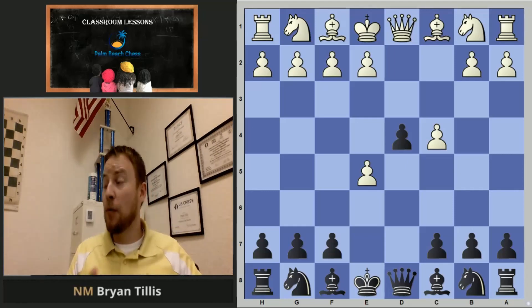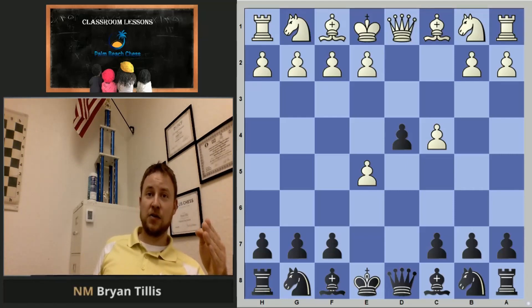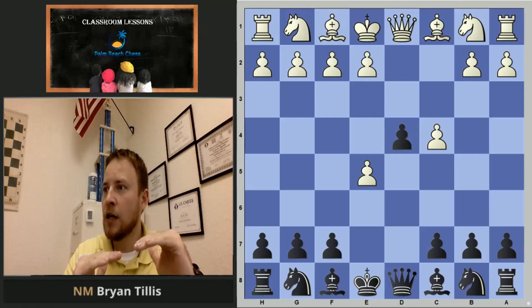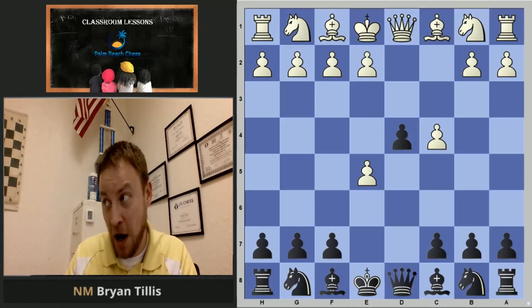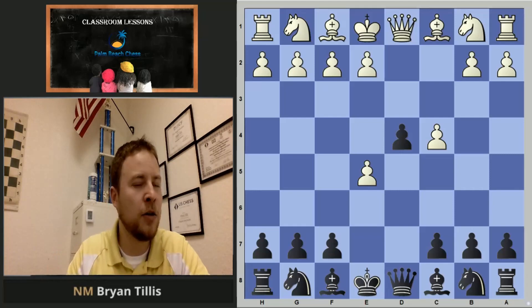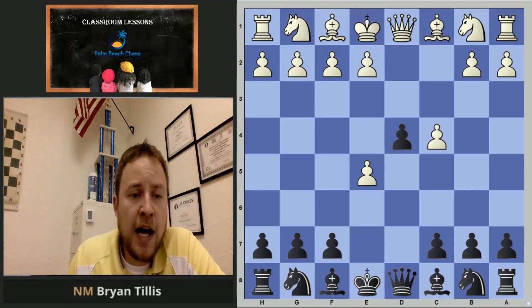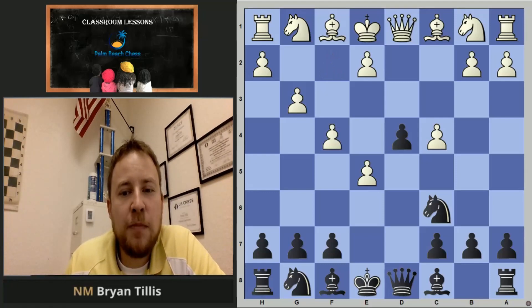The engines hate counter gambits for the most part — right now the computer says white is about a full point up. Remember the point system: pawn is one, knight and bishop are three, rook is five, queen is nine. That's how engines evaluate positions. After d4, white develops by pushing a pawn, black secures his pawn in the center — but then white does something I cannot agree with.